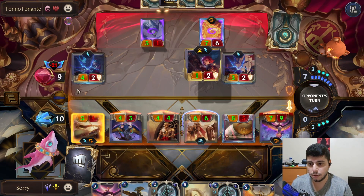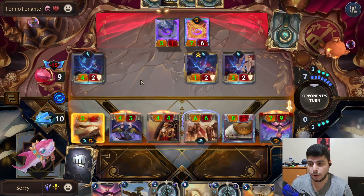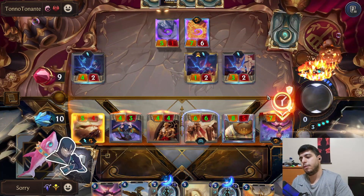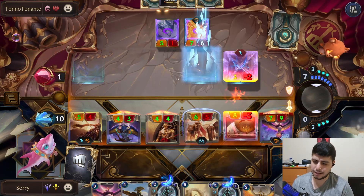Go for a swing, pull this — just press. I have Pale Cascade if I need one damage. Actually I do need the Pale Cascade because this is eight plus eight. GGs! I think if we didn't end the game this turn, next turn we probably would have gotten burned down.